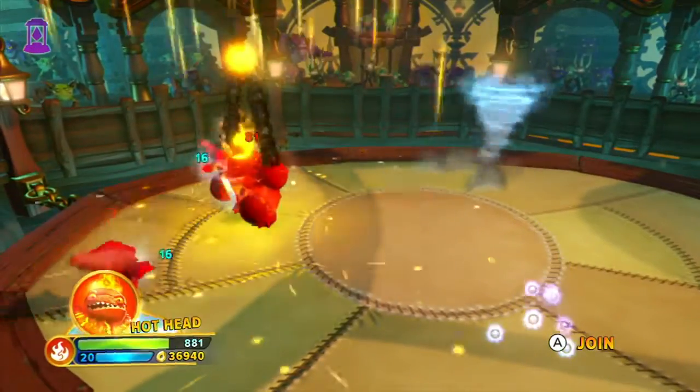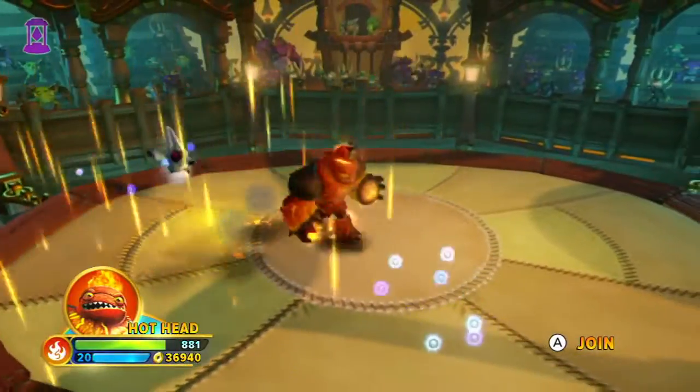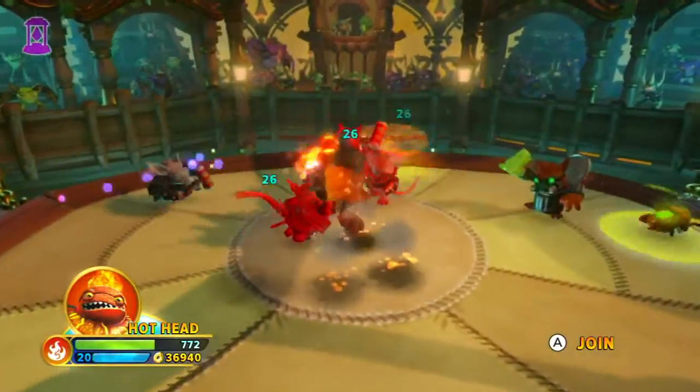The third one is a lot of lava rain — it's good for area of effect and it lasts quite a while, as you saw. If you tap it, you can just do this, so he's very good.